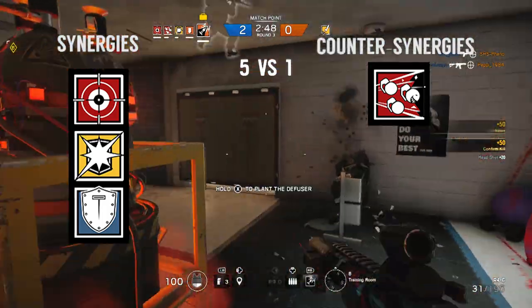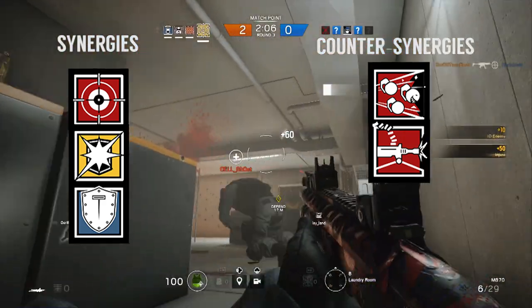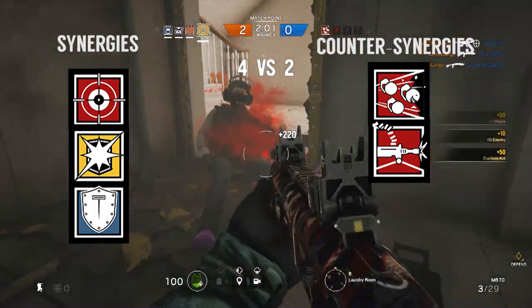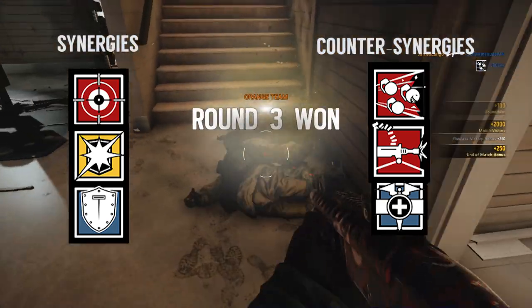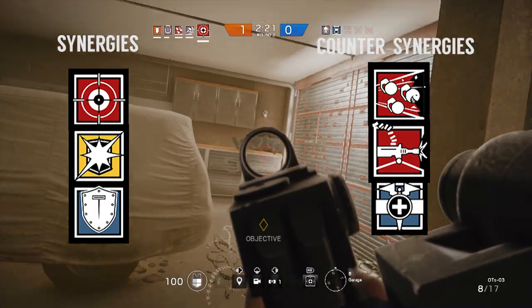Enemy operators like Tachanka can counter your main style of play. As you try to cover a line of sight, his mounted turret can completely outclass any suppressive fire you may lay down. Doc can also easily outplay you — if you're engaging in combat from a distance and manage to injure an opponent, he can probably heal them before you get into a position to finish them off.